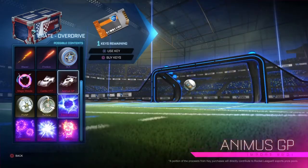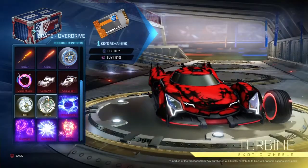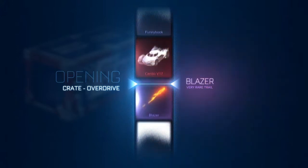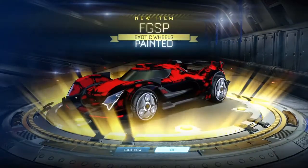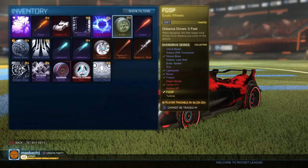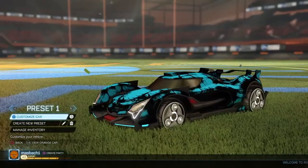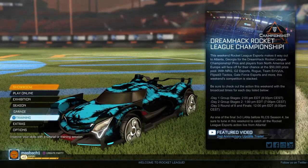Last Overdrive Crate — we're hoping for Magic Missile and any import, mystery, or exotic. Here we go, use key and it's rolling. Here we go, final crate. Fidget Spinner wheels — let's go! Oh yes, oh my gosh. Are those Titanium White? They're gray. But we got Electro Shock and gray Fidget Spinner wheels. I can't believe this — we got gray Fidget Spinner wheels and Electro Shock!